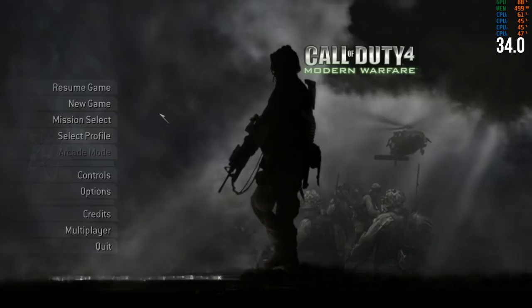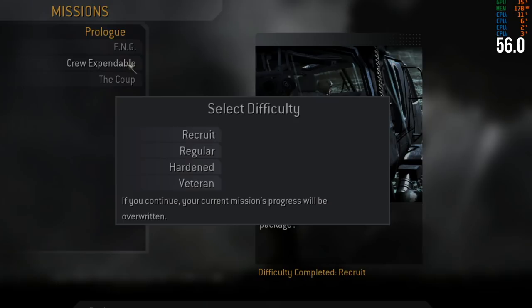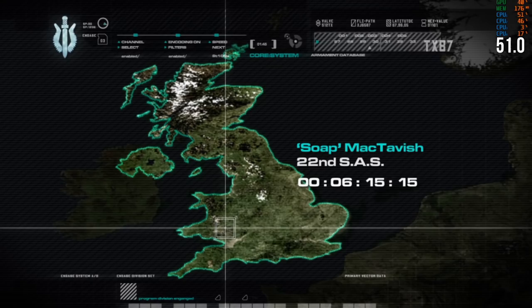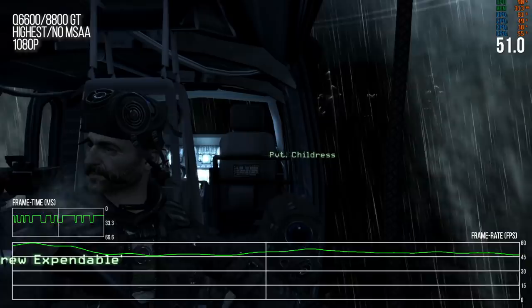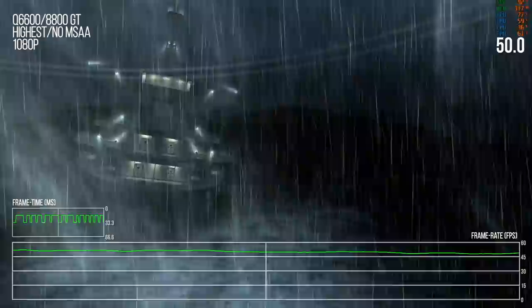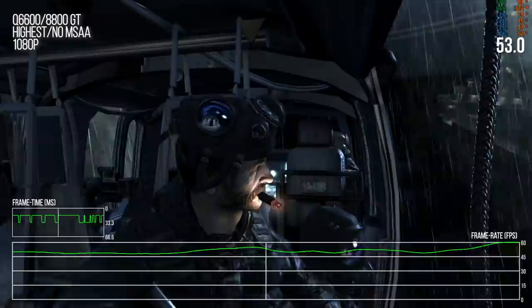I can mission-select — let's go to 'Crew Expendable,' the famous mission with Captain Price going in from the helicopter. They always did these video interludes, which were a good way to mask loading especially on consoles. Then you're suddenly in-game — 40-54fps, but there's a ton of bandwidth-sapping effects on screen. The rain particles are just a localized volume around the helicopter.